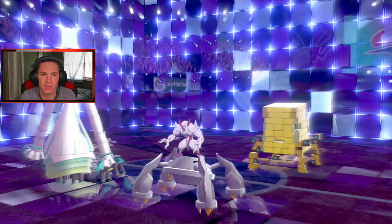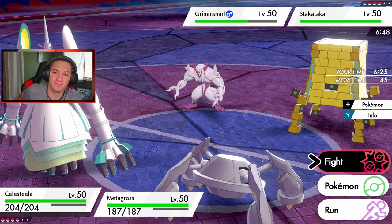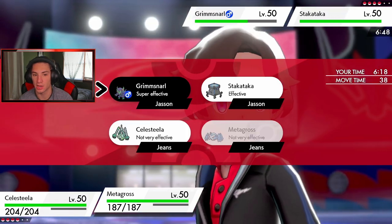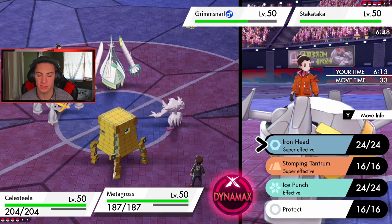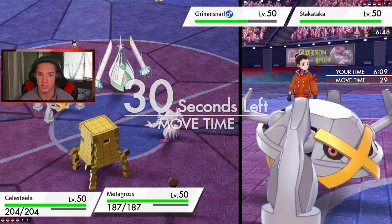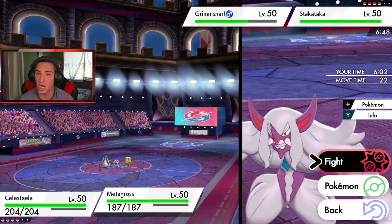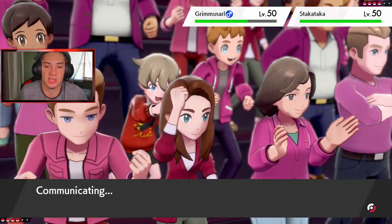I should place one now — I know Metagross has Weakness Policy so I'm not going after that. I think Air Slash just drops it cleanly. I decide to Protect on Celesteela, then go Flamethrower on Stakataka to maybe get a burn, while Iron Head cleans up. Iron Head takes that thing out cleanly. He switches out Grimmsnarl — Vikavolt is popping over here. I think it might be Electric Bug or Electric Flying. Stakataka is obviously going to get the Dynamax.